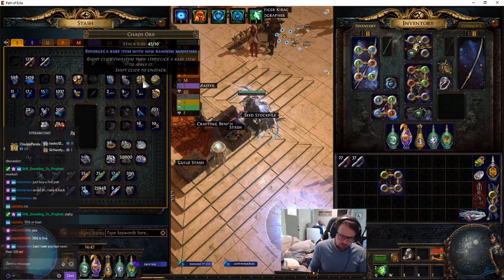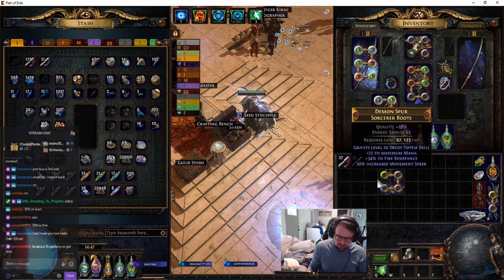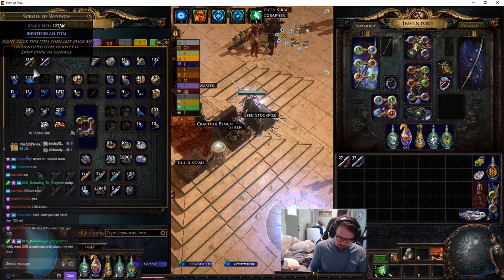I have 4 Exalts and 45 Chaos in the bank, and 1 Awakener's Orb. So I don't think I have what it takes to perfect this. If I perfect it, I'll perfect it later, after the fact.